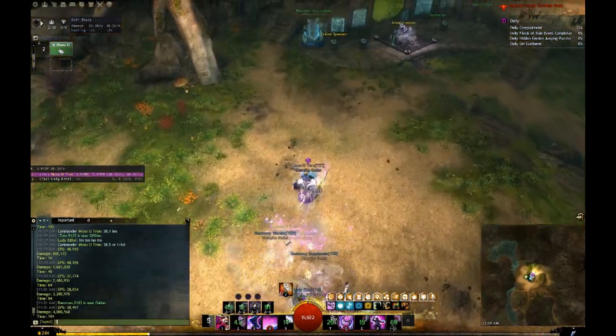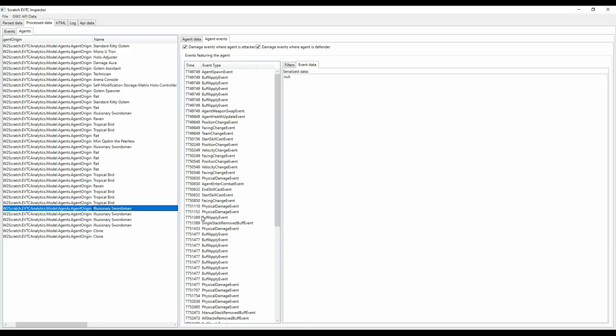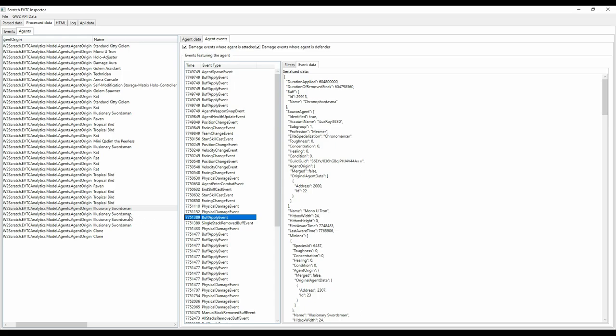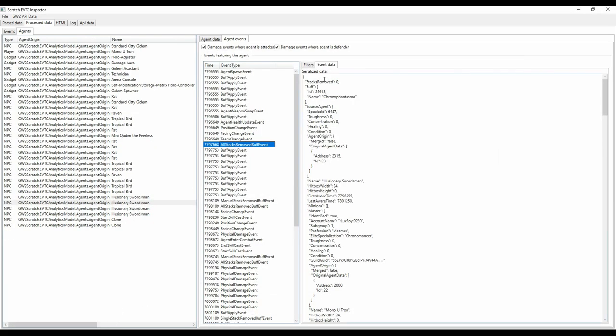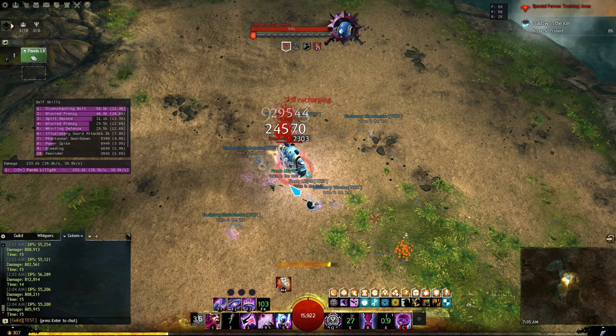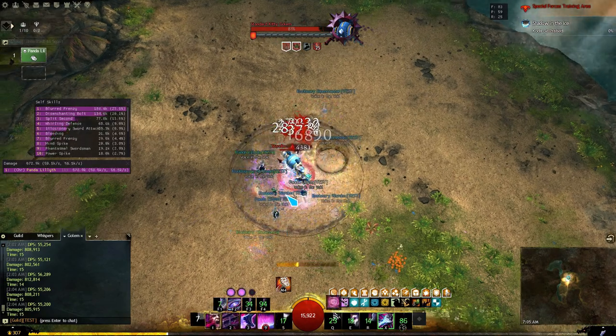It also appears that 3644 and the Chronophantasma buff are mutually exclusive. The Chronophantasma buff has skill ID 29913 and behaves very similarly to 3644: when an A phantasm spawns and is given the Chronophantasma buff, that buff spreads to all living phantasms of the same type. Other A phantasms receive a fresh stack denoted by a buff apply event and a single-stack-removed event of the previous stack. B phantasms, however, receive an all-stacks-removed buff event — meaning the game attempted to apply the buff but the phantasm was unable to receive it. It may be that the Chronophantasma buff and 3644 are the game's way of delineating A phantasms from B phantasms, with the side effect of 3644 applying a daze with each new application.